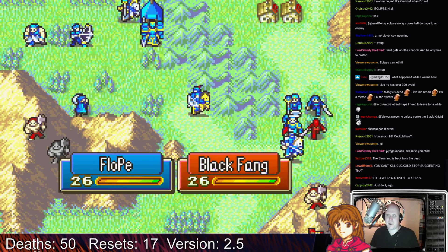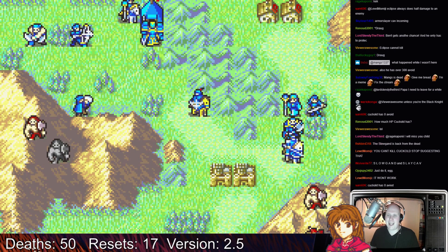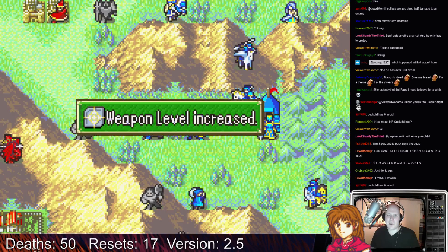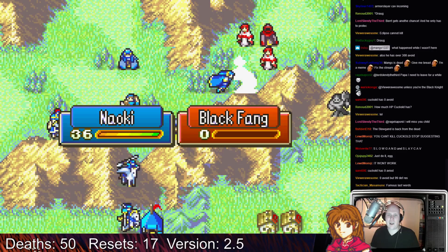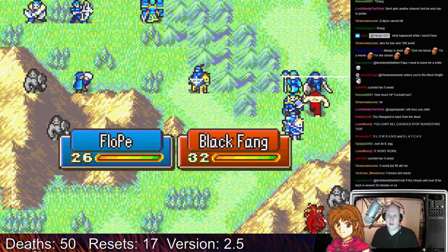You can't kill Cockgold — stop suggesting that. I don't think he's killable, not with 99 plus 99 in every single stat. Even if you can, by some miracle, hit him with a Luna spell — which I don't think is possible — even if you can somehow do that, I think you're pretty much screwed regardless.